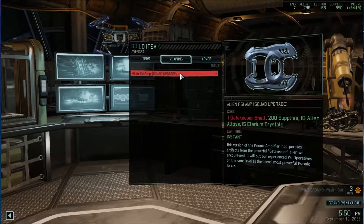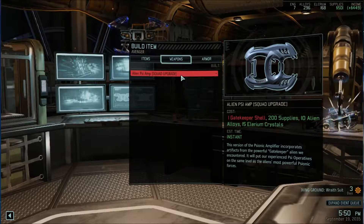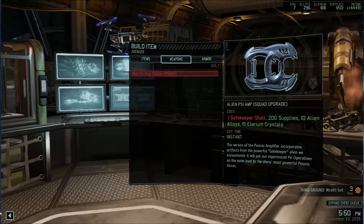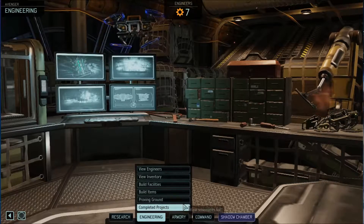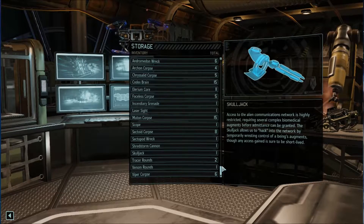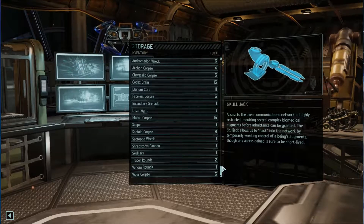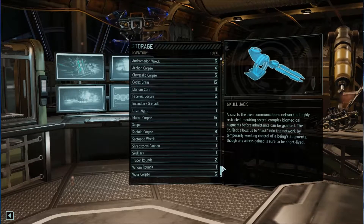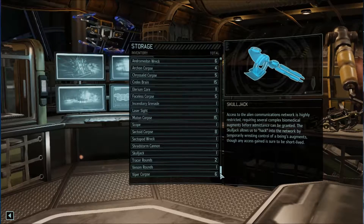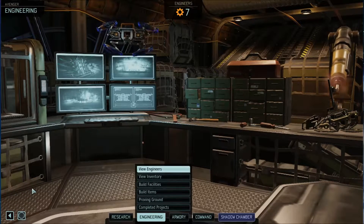The Psy Amp — a gatekeeper shell. Didn't we just get one? We just killed a gatekeeper on this last mission! Did we not get that? We possessed it — did we possess it and let it live? We possessed it and let it live. Crap. So next time we encounter one, we need to remember not to do that.